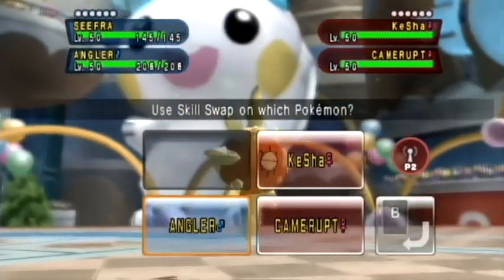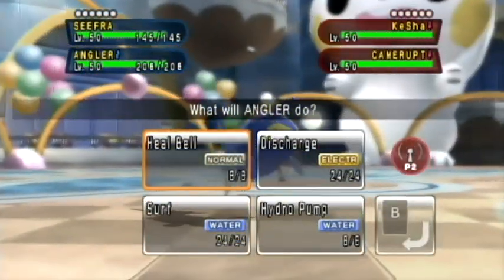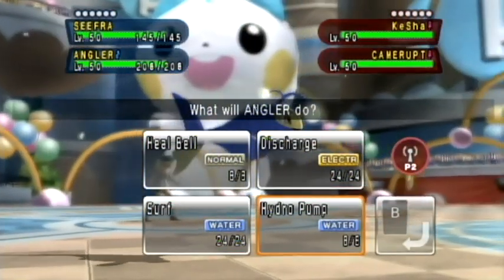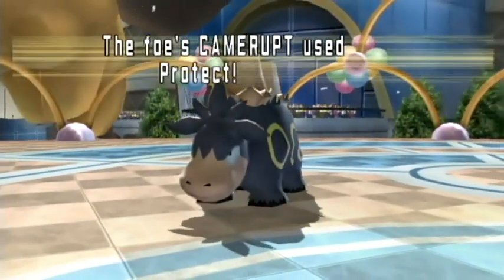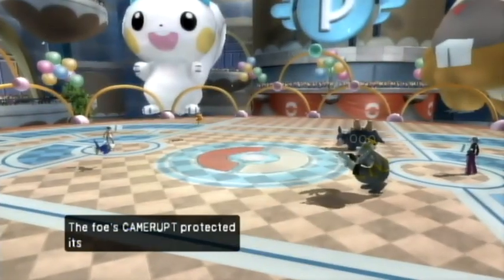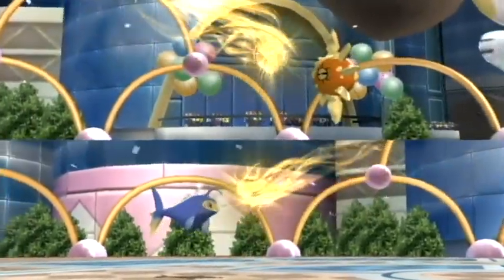The first strategy is that I lead off with Solrock and Lantern, and I go for Skill Swap with my Solrock so that Lantern has Levitate and Solrock has Volt Absorb. That means I can go for Discharge and heal up my Solrock, and then Solrock can use Earthquake the next turn without having to worry about hitting Lantern.